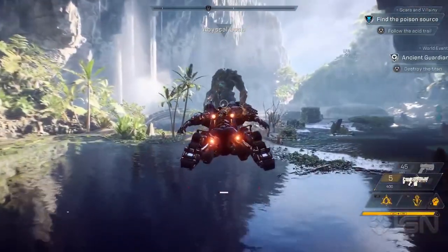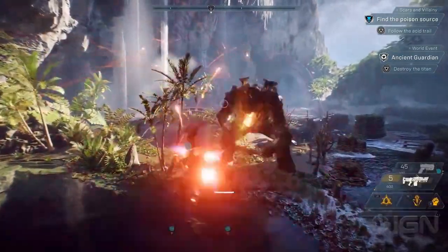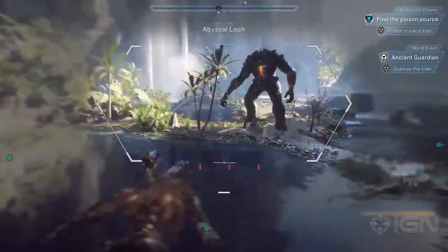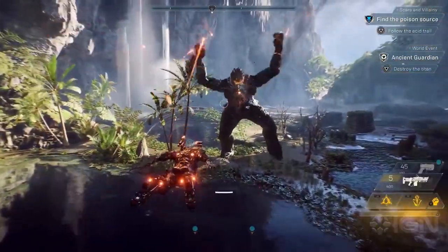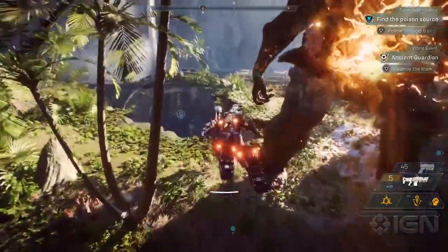A little bit ahead, we fly towards an ancient guardian called an Ash Titan. These are huge creatures that are definitely hostile and require high-level players with a squad to take it down. It looks like it can shoot a giant beam of energy out of its chest, besides slamming you into the abyss. This seems kind of like a boss battle.